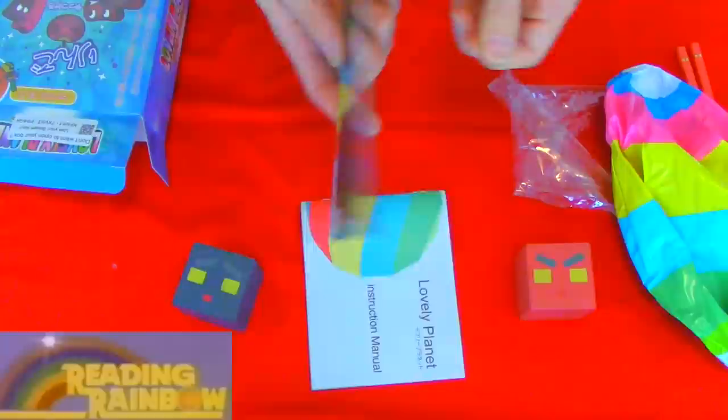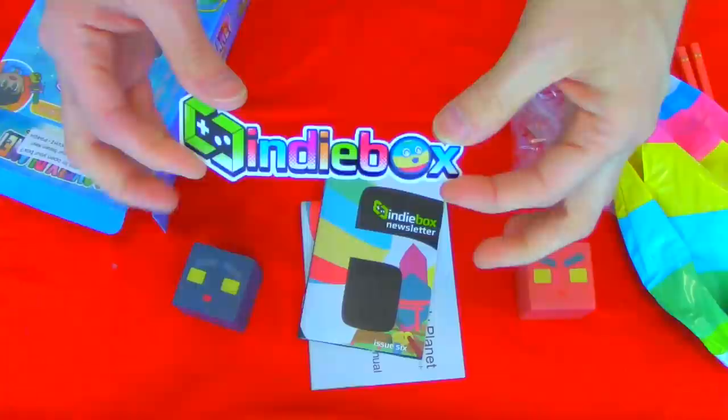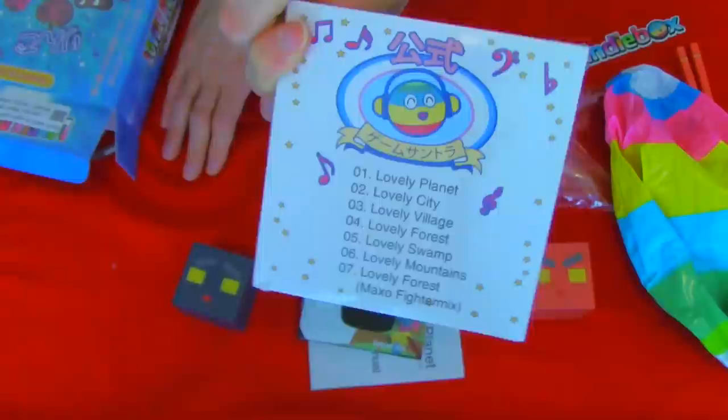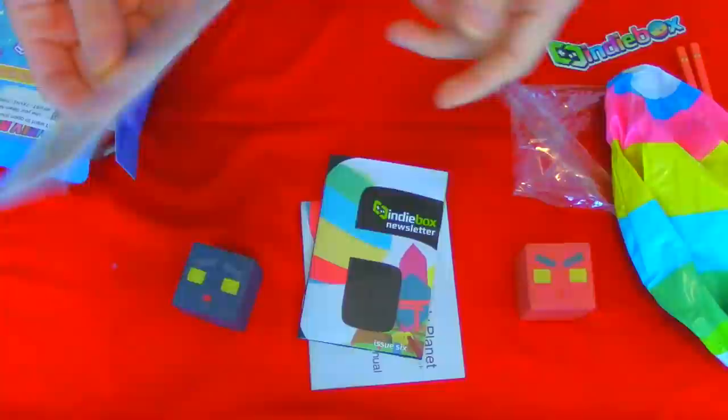And wait, there's more. At least three more things. The monthly IndieBox sticker — every month it's a different theme to look like the game. You have the soundtrack CD, an actual compact disc. Now this may be dating myself, but this is music on a form of removable media that you can then rip into iTunes and load onto your iPod. I'll have to dust off my USB CD drive just to be able to read it.